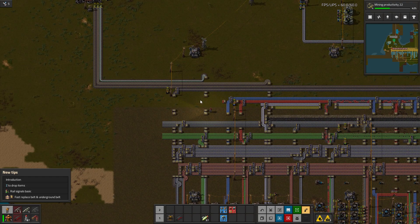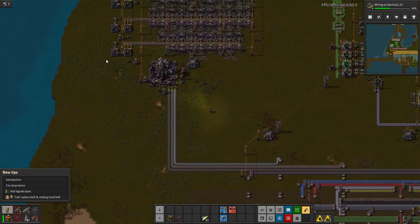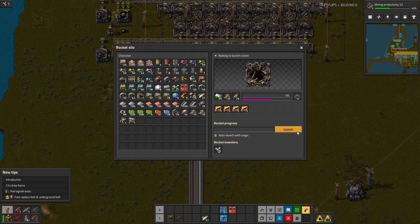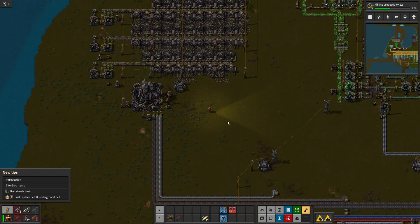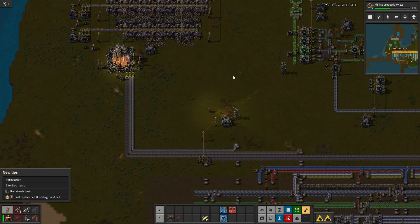It won't show up until you launch a rocket with a satellite, so if you don't see it from the start of the game, obviously there's nothing wrong with it. We've launched five so far. Just to show you really quick, we have a satellite in here. I'm on my Supplying Atlantis megabase for my stream series, and I'm just going to launch another rocket here just to demonstrate it.